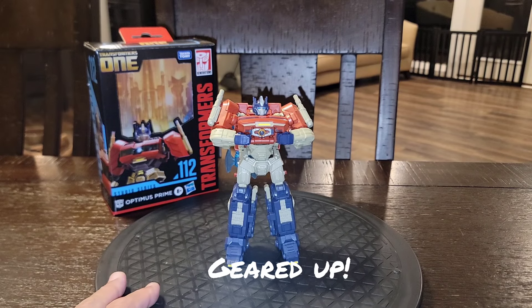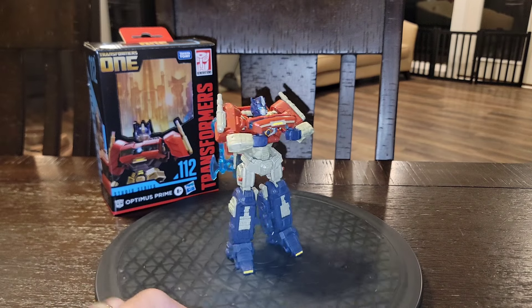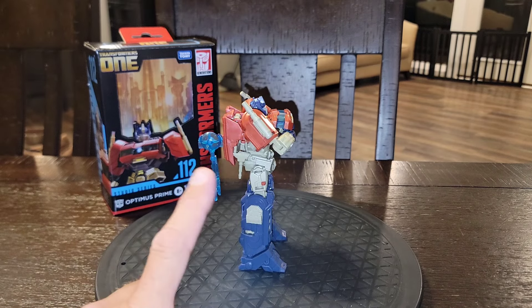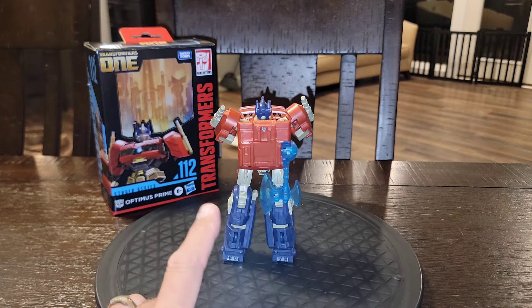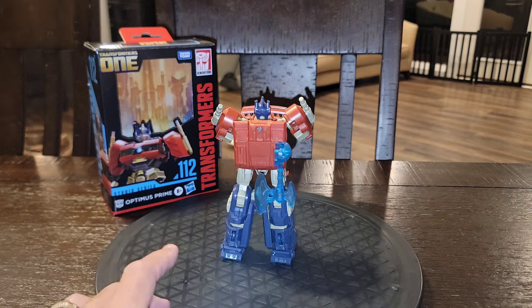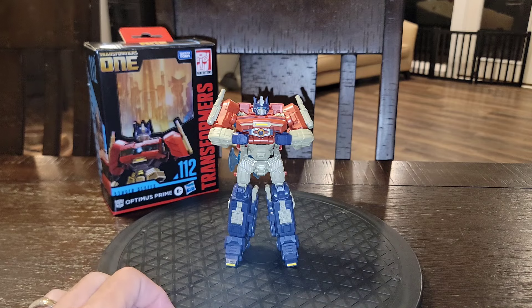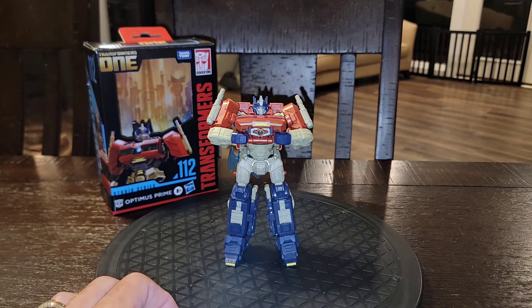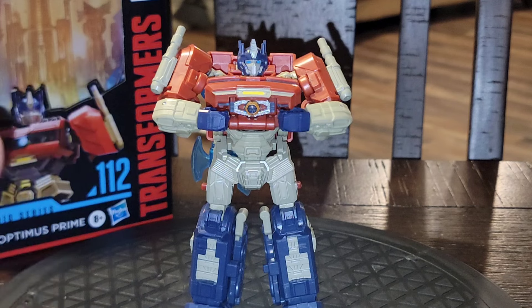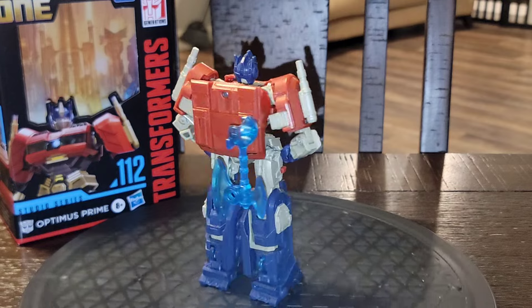Here is Hemsworth Prime, all accessorized up, showing off his Matrix of Leadership inside. From the side you can see how his energon axe stores on his back alongside the other smokestacks that will be used in truck mode. Looking really good — pretty good so far. Let's get that Matrix covered up. After a closer look, I do like that you can kind of simulate him holding the Matrix in deluxe class form. Now let's back the camera off and show him looking heroic on the turntable with the storage there.